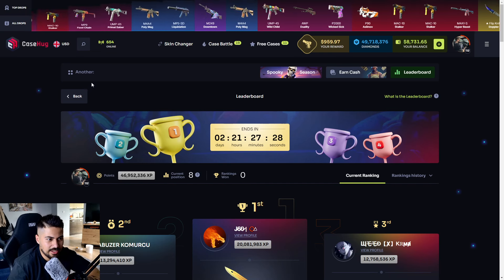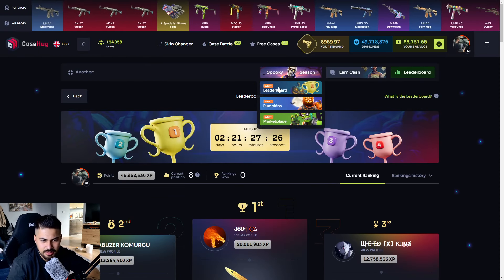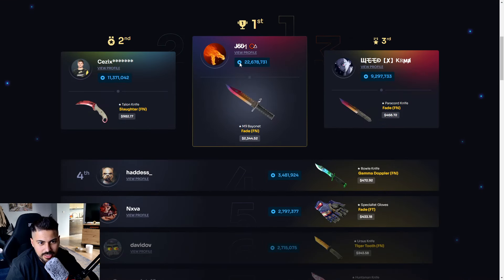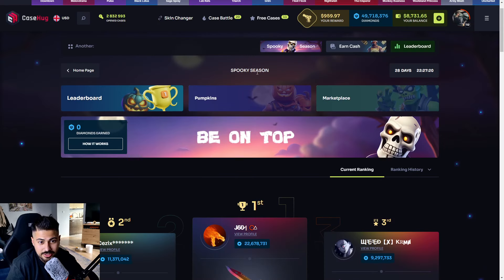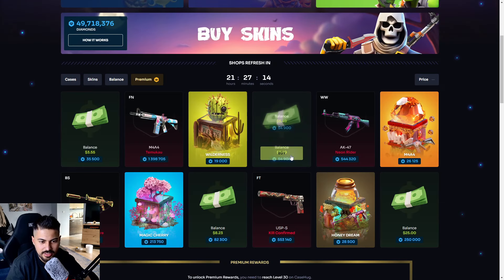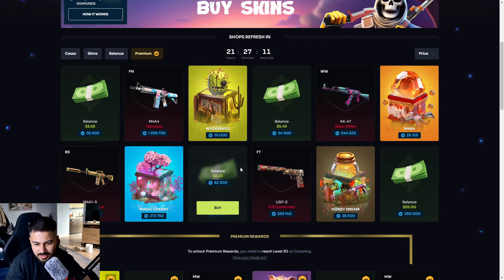So, it was perfect. Let's try maybe this one — event stuff. Okay, oh my god. I can do that actually. Let's see — pumpkins? Nah, not this one. Marketplace, I think. Yeah, yeah, yeah — that's working like this.